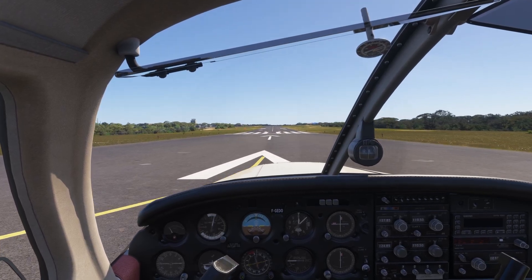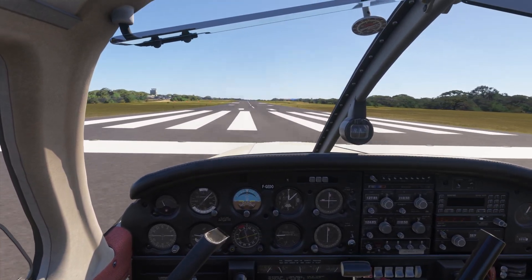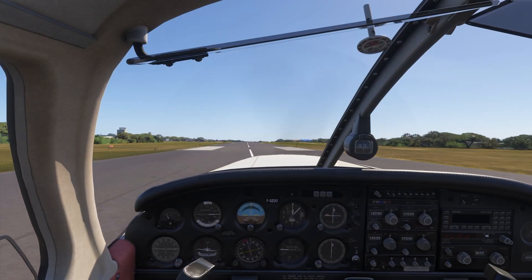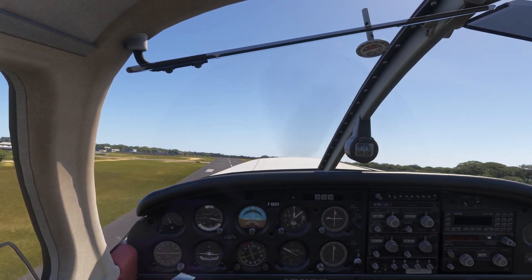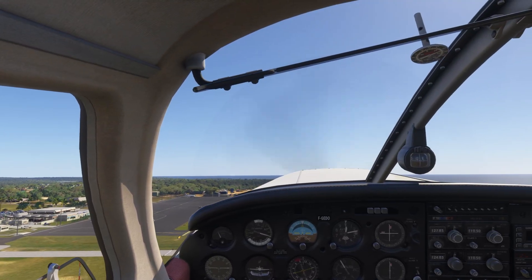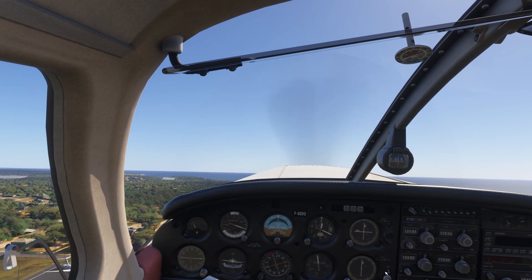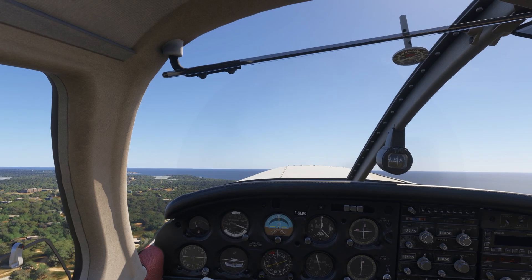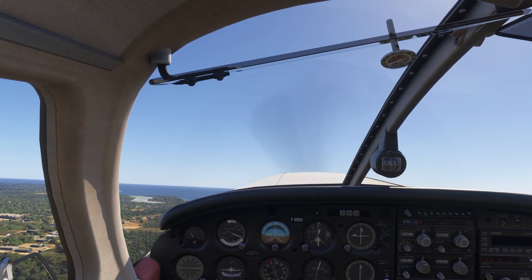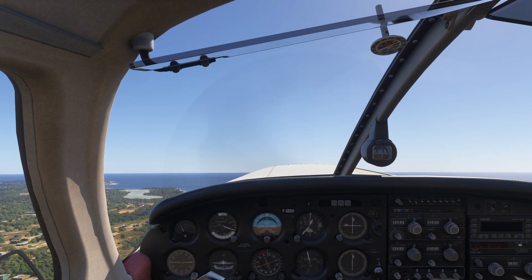Power's coming in, takeoff power is set, engine instruments are in the green, airspeed's alive. 65 knots — let's go flying. Climbing out at 78 knots. Beautiful day here in Anguilla. I'm going to climb on runway heading — runway 11, climb on runway heading. Most people won't fly 78; they'll go 80 knots or 60 knots. And we're having ourselves a good day.